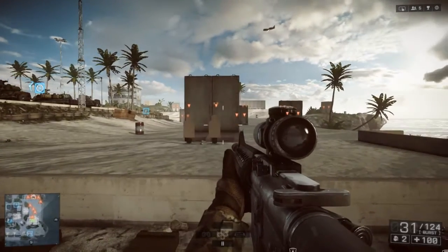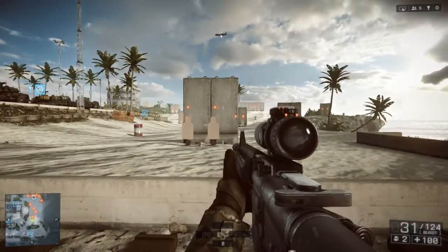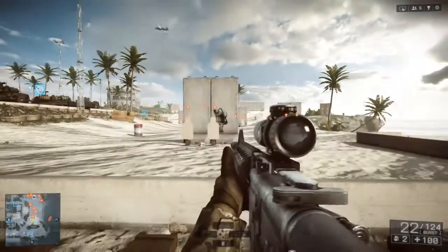Notice the white crosshairs when I'm not zoomed up. Notice that the target is in the white crosshairs, but when I zoom up, I'm not on target. Not on target, as you can see — I'm shooting behind it.